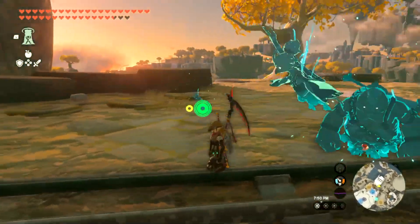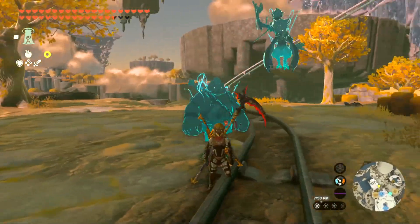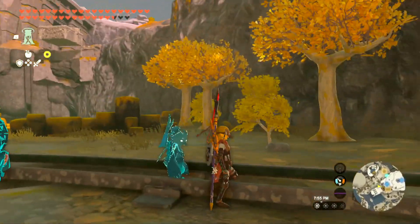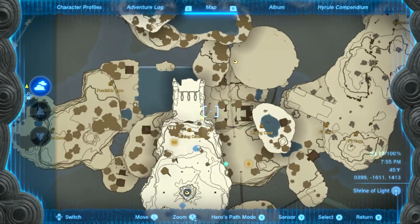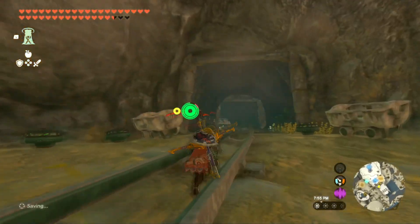There's the cave that we need. I'm just going to quickly show you around the landscape so you can kind of see where I am. This is where I am on the map. You can see the little bit of the train track right there. So we're going to head into this cave.